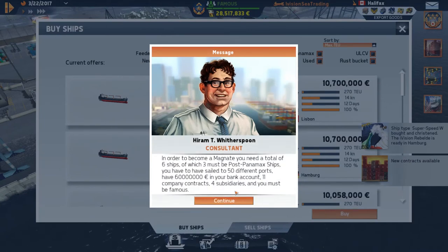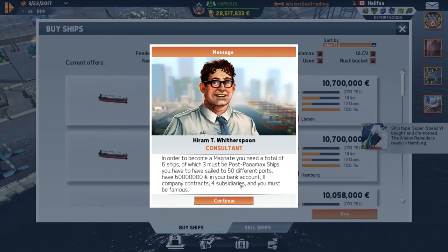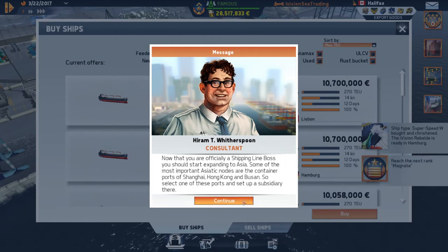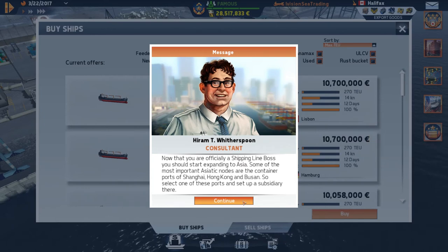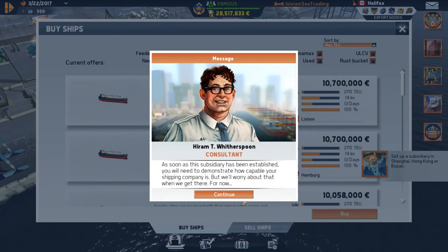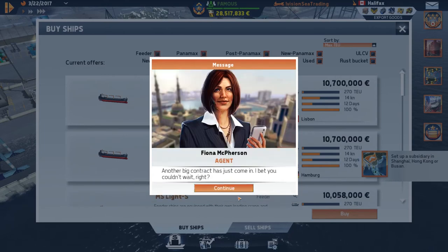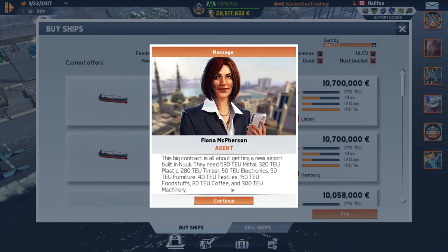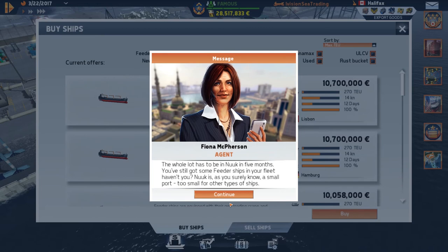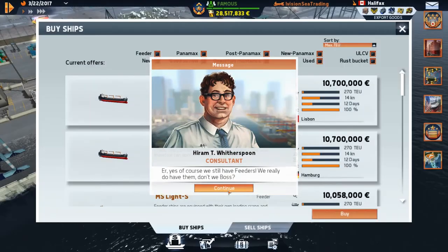We have now sailed to 50 different ports — wow, this just keeps getting bigger and bigger. Now we need to start expanding to Asia. The most important Asian nodes are the container ports of Shanghai, Hong Kong, and Busan — we need to set up a subsidiary there. Another big contract has just come in: getting a new airport built in Newark. We need 580 tons of metal, 320 tons of plastic, 208 tons of timber, 50 tons of electric equipment, 50 tons of furniture, 50 tons of textiles, 150 tons of food, 80 tons of coffee, and 300 tons of machinery — all in 5 months.